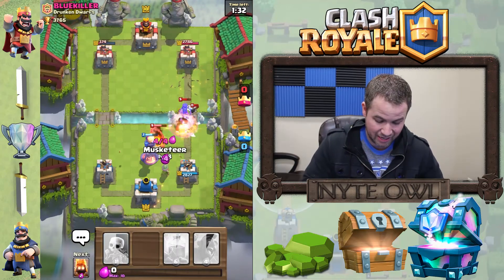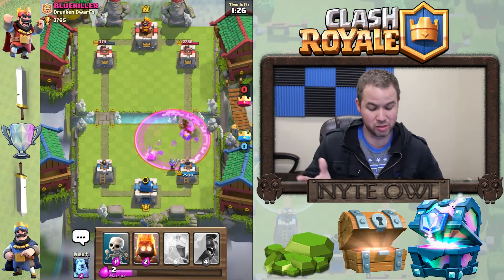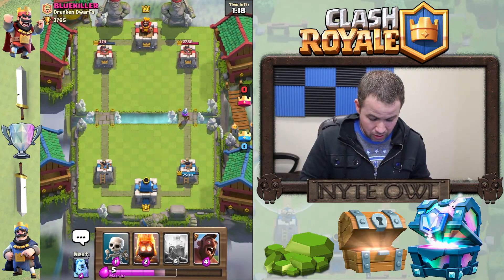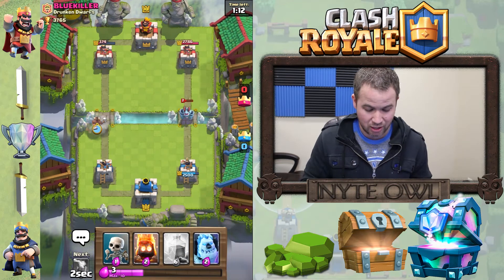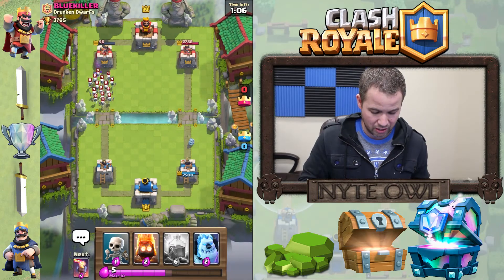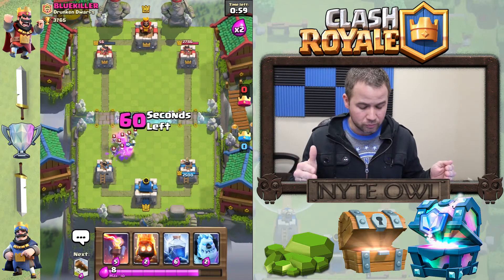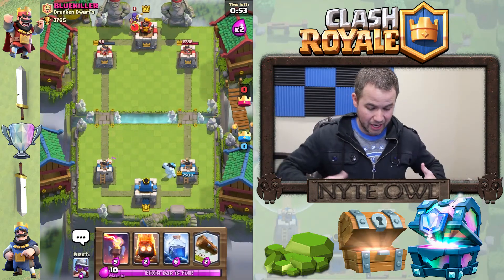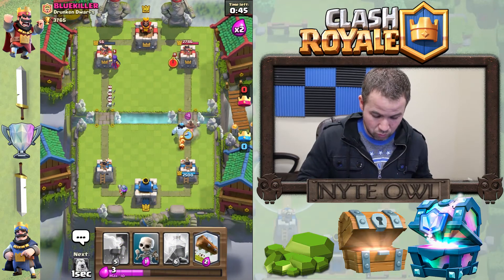Putting that down to distract — that worked out perfectly, distracting the witch and the bomber. The problem is that bomber is going to do a lot of damage. He wasted a rage spell in my opinion, but that's his prerogative. Lightning does 346 damage, so we can't take that tower with it — we need to send another hog in. We should have sent fire spirits in with it, but at least the tower is within log range now. We can log that tower and start attacking the other one.